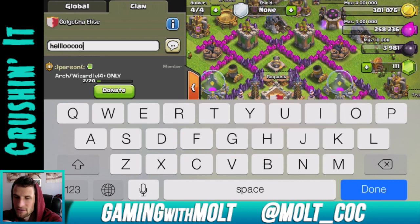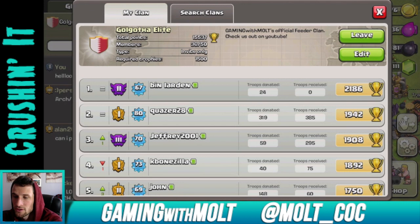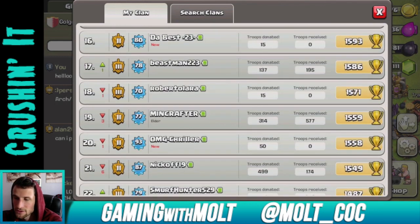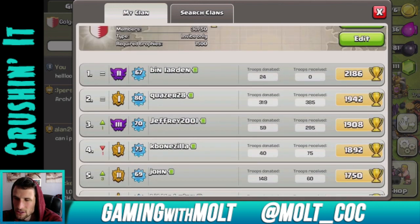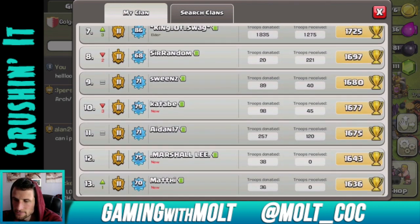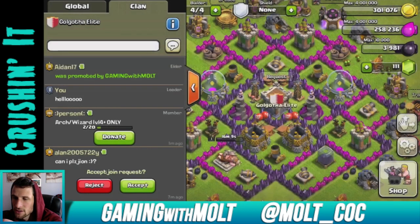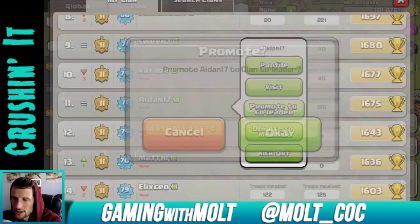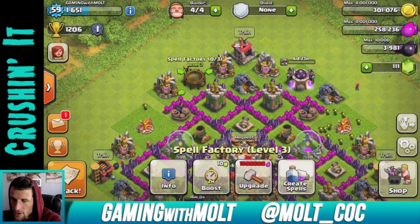I'm not on in this one that much, so that's why the clan isn't full right now. If y'all want to join and you're over 1500 trophies, go ahead and do it — there are a couple of elders in here that can accept you. Let me go ahead and promote this guy to elder... and promote him to co-leader. Aiden's a co-leader now — there we go, awesome.